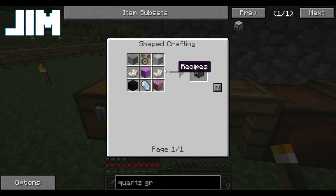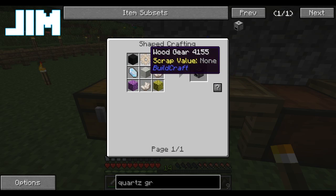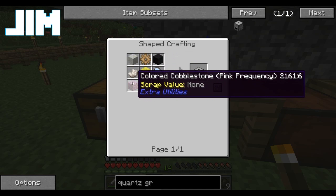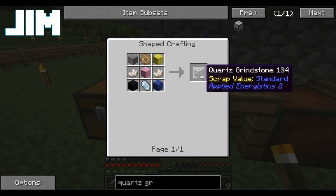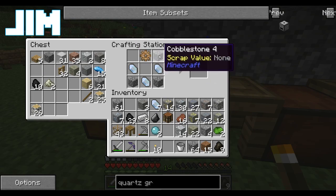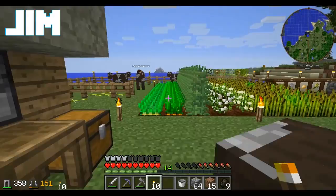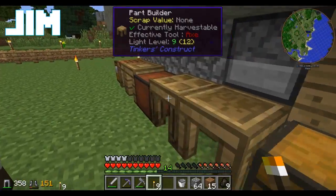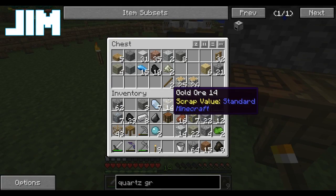What needs to be stone? I'm looking at the quartz grindstone — the quartz grindstone rather. I think instead of cobblestone it needs to have regular stone — there's some in one of the chests. Two cows left in the pen. Good enough.